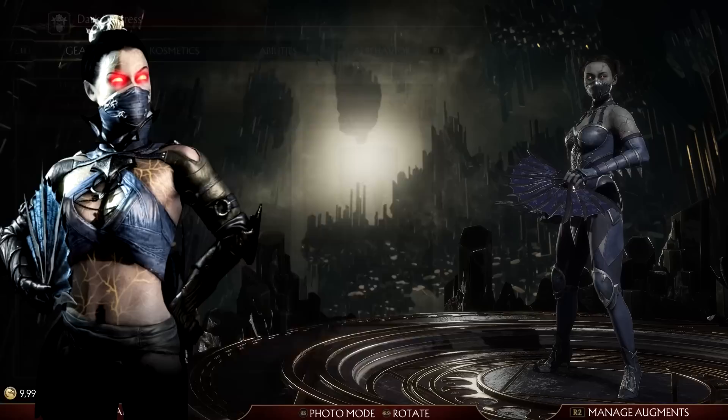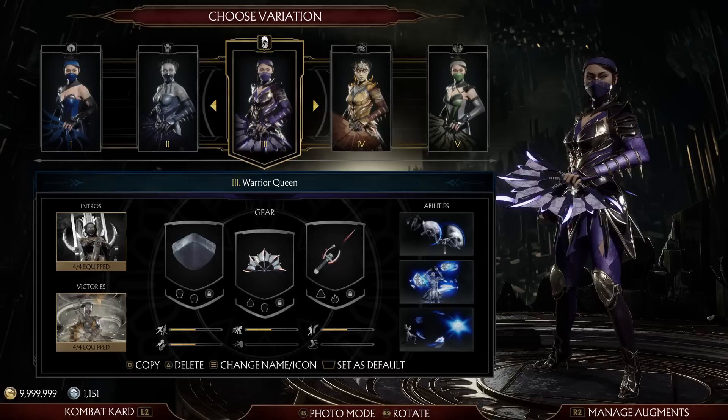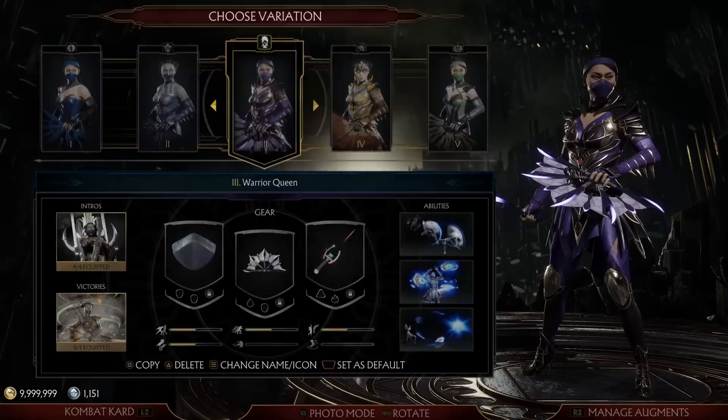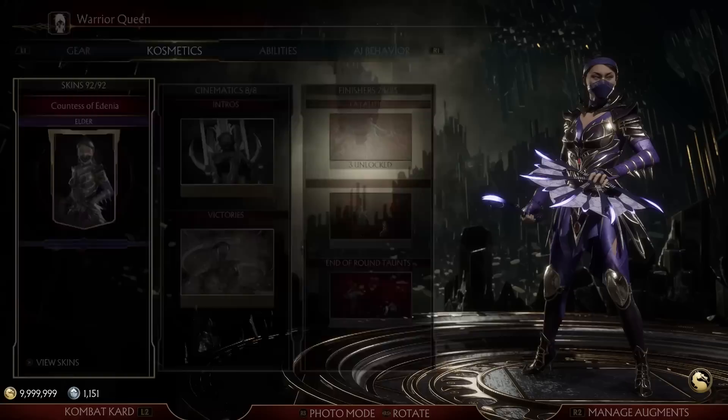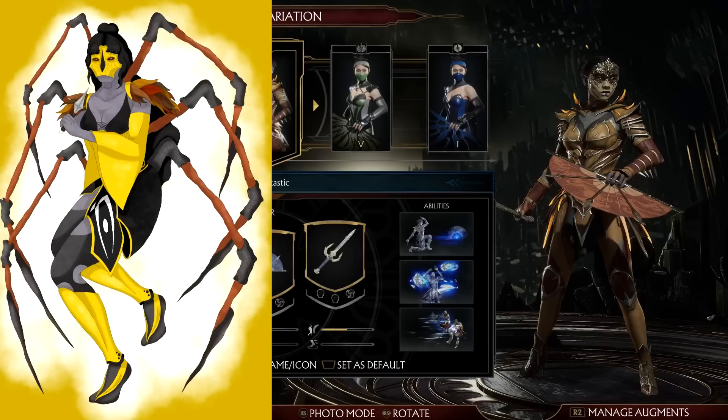Katana Karnam is basically MK11 Kitana but slightly redesigned. Then we have Dark Empress, which like Liu Kang is an attempt at the MKX style — you can tell from the mask, the less armor. I try to reflect that in some of the intros, like she's not being carried by Outworlders because she's associated with the Nether Realm. Then Warrior Queen — what if she was the queen of Edenia and was just going around kicking people's asses and protecting Edenia on her own terms? This would probably have been used as a Mileena variant if Mileena was not added to the game.